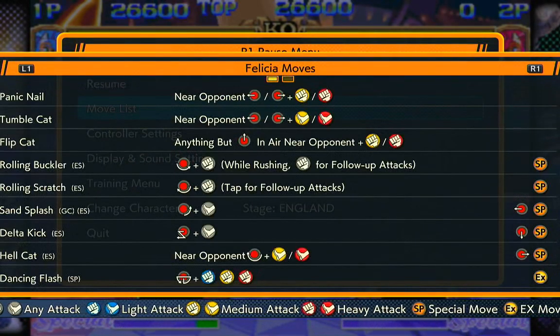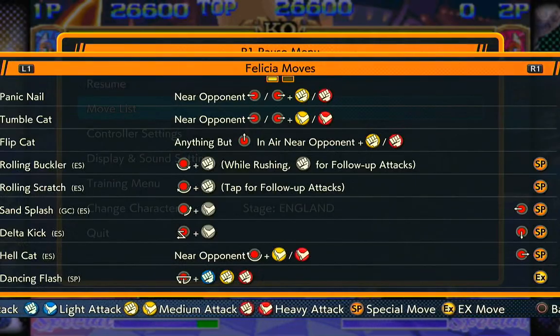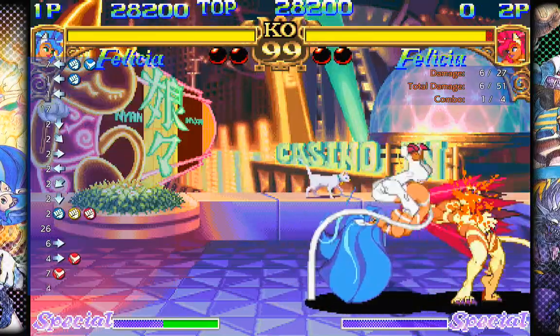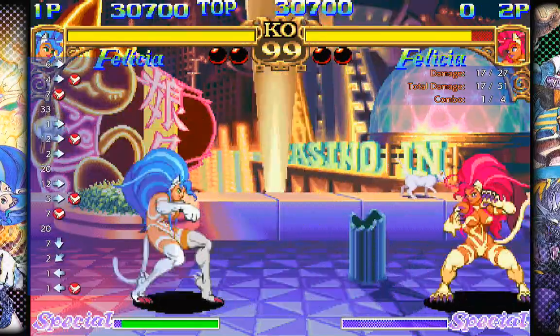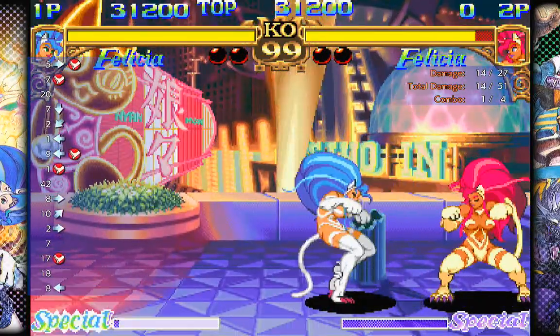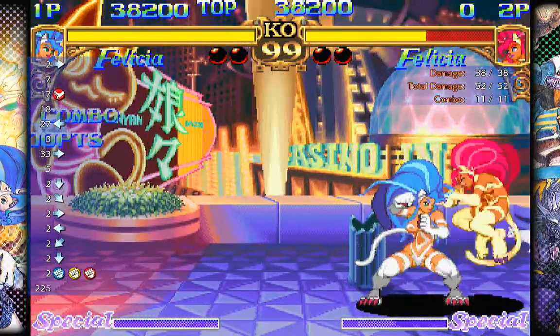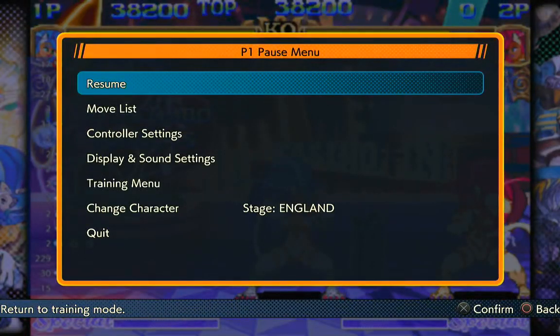Not a lot of moves here. Dancing Flash — when your special attack meter is completely full, you can press the EX attack button, which is L2. That's what that move is — it's just an ultimate attack. Okay, that's all you really need to know for Felicia.